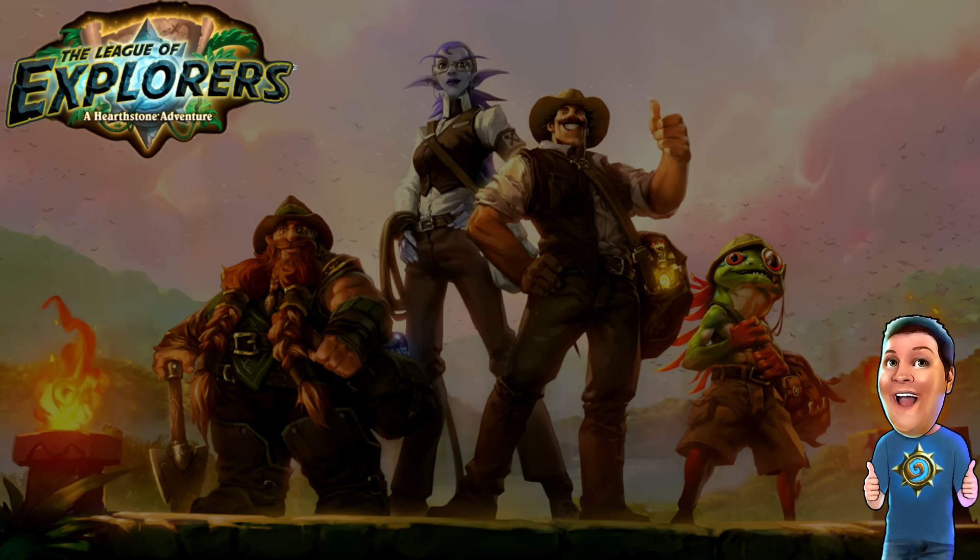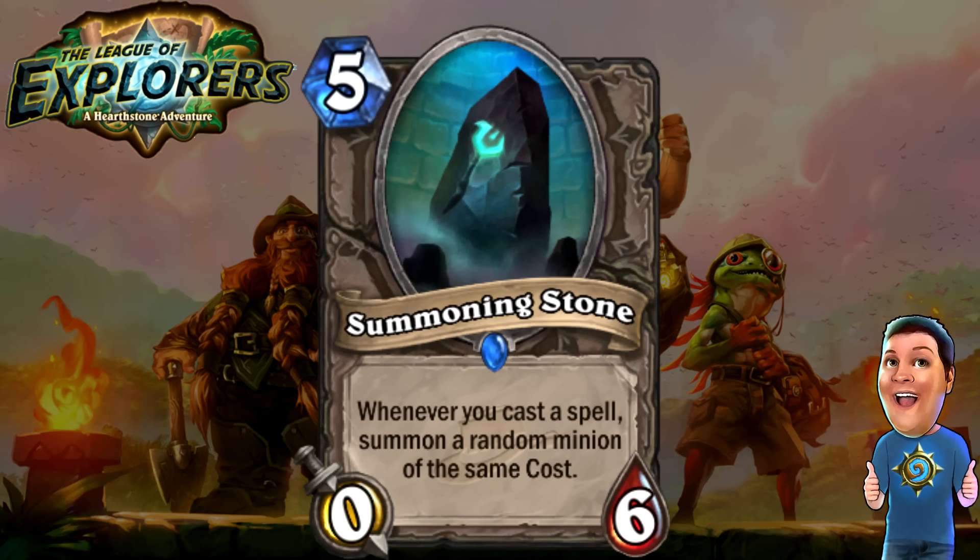Next, we got the Summoning Stone — five cost 0/6. Whenever you cast a spell, summon a random minion of the same cost. It's just like the Tavern Brawl we had a while back with that same effect. Like the Warlock Summoning Portal, it's kind of weak and relies on having an extra card. But the fact that it converts spells into minions actually might make it useful. If you play it late game on turn ten, play a Fireball and get a four-cost minion on top of it — that could be very interesting. It makes itself a target that needs to be destroyed. Very interesting new random effect.